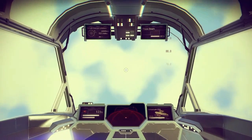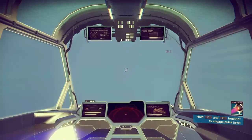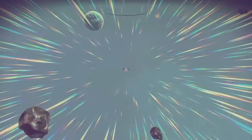It's actually a lot easier than you think. Pretty much all you got to do is fly out of the space. Once you're into space, about the time you start seeing the meteors, press down on your d-pad and booyah, there's your galactic map.